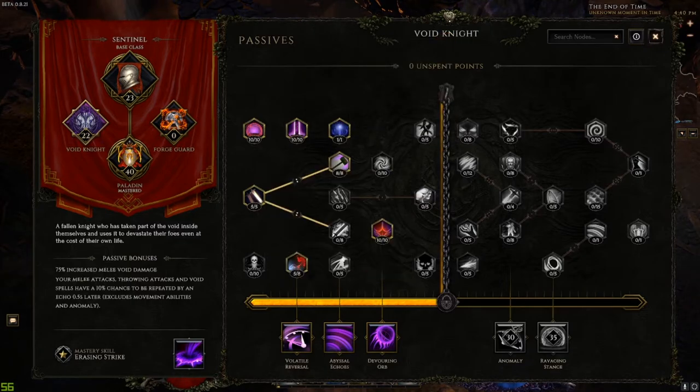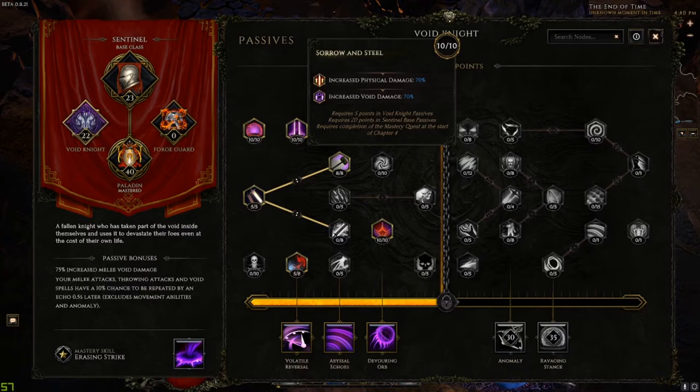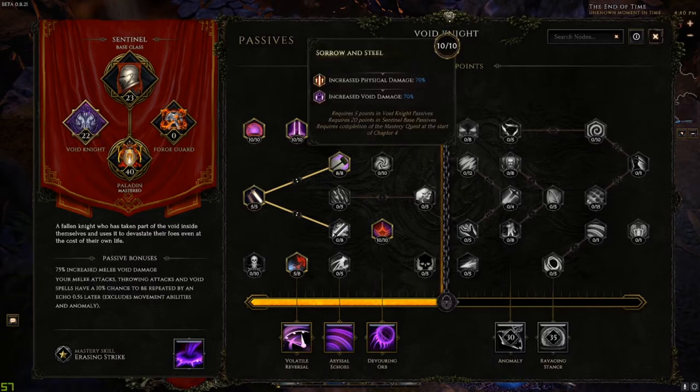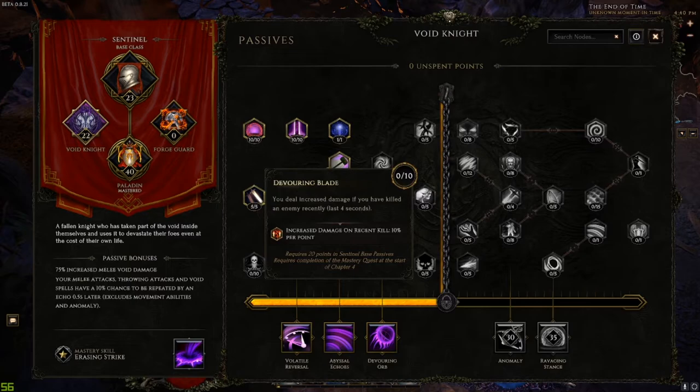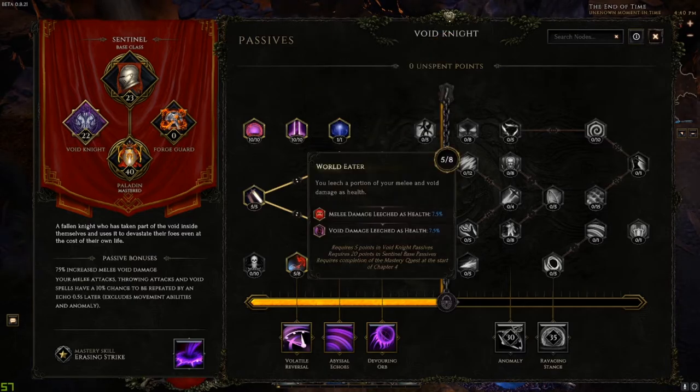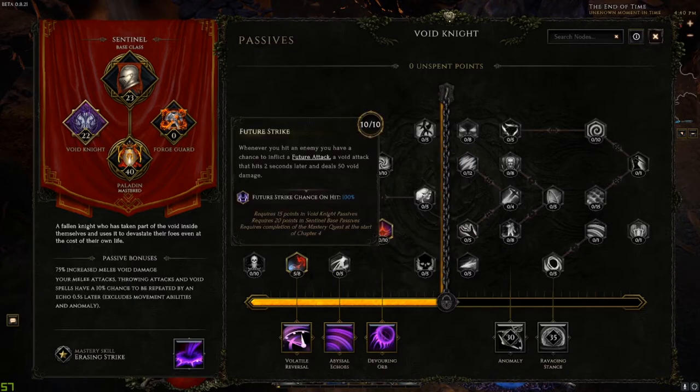Maxed out Sword and Steel for increased void damage. You could use Devouring Blade instead for arena clearing, but Sword and Steel is better for single-target boss fights where you can't kill anything in the last four seconds. Five points in World Eater so void damage leeches health, which recovers the health cost from Smite quickly. Fracture Strike is very important — whenever you hit an enemy with anything (Smite, lightning bolt, hammer, or Lunge), it triggers a Fracture Strike that deals 50 void damage, increased by everything else we're adding void damage with.